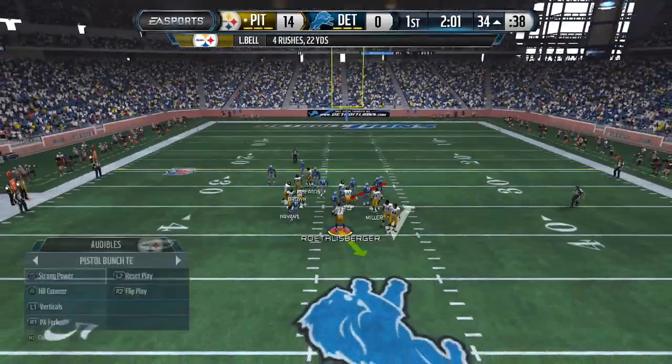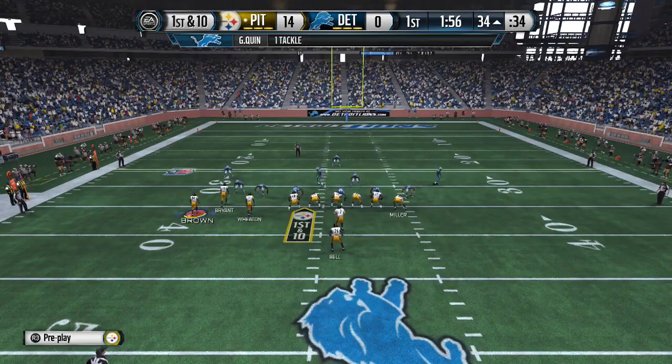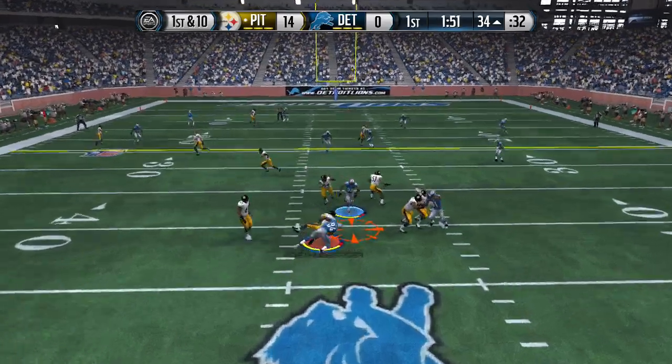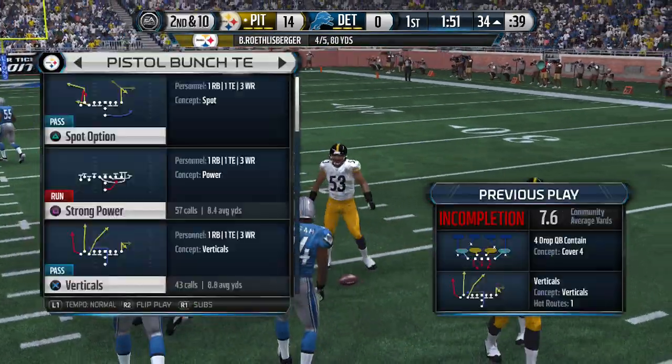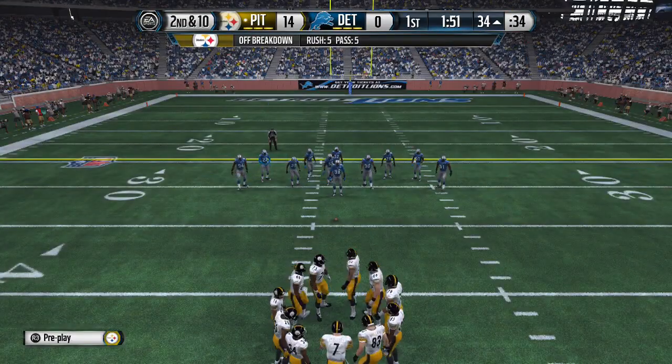I notice he's coming out in quarters or something where all his linemen are spread out and he only has around three down linemen. Keeping moving the ball — he's coming in pass defense, but at the same time his zones are leaving my players wide open. He's not adjusting his players much as he's making his reads on defense.